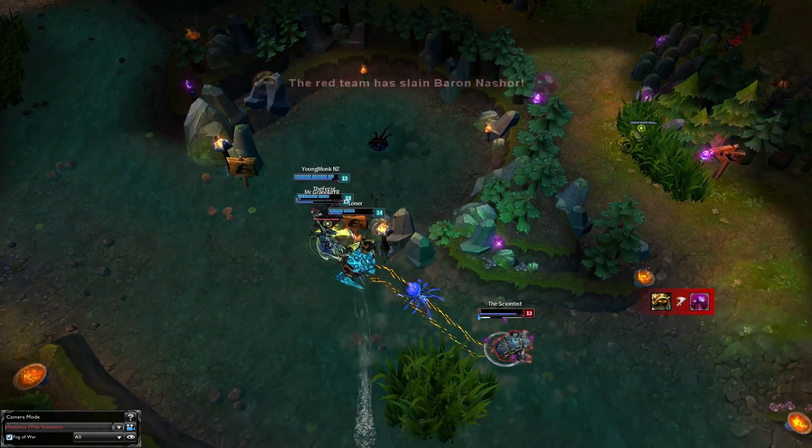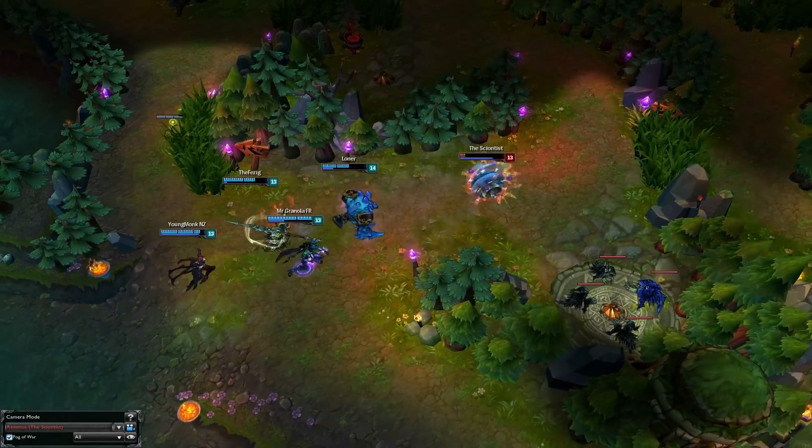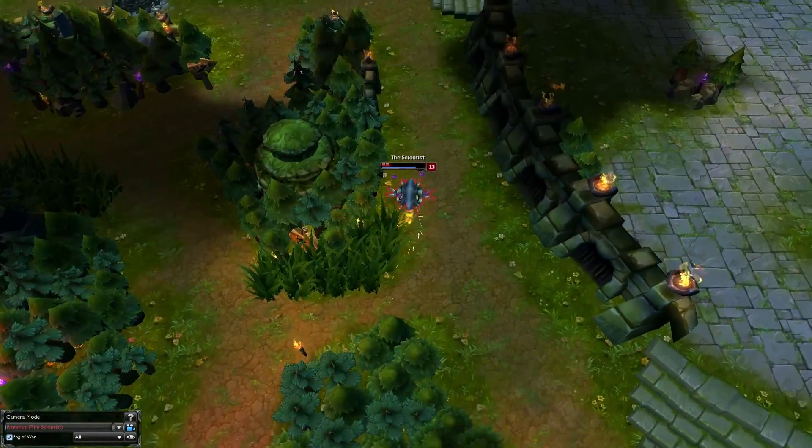The enemy Vayne makes a small mistake pushing him away, and then he flashes avoiding the spider as he runs for his life. His Q comes back up as he swags out and then his team gets into a small skirmish, but nothing amounts from it and both teams go their separate ways.